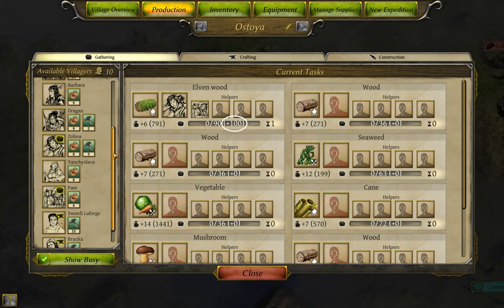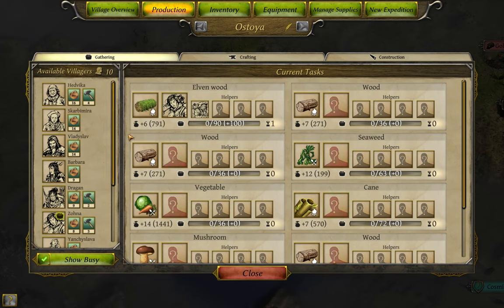How is the gathering number calculated? The main gatherer has their skill multiplied by 10, and all assistants have their skill multiplied by 5. The results are added together. Also, the game is smart enough to have the most qualified gatherer take the lead role — so if I place a higher-skilled gatherer on the task, she'll automatically get placed in front.